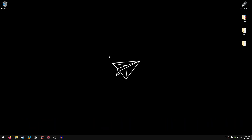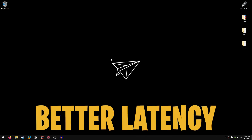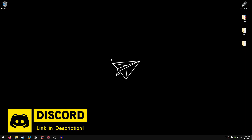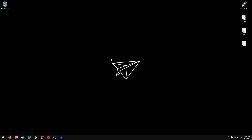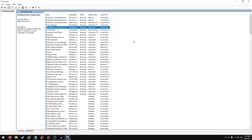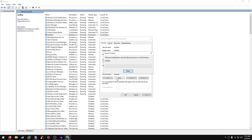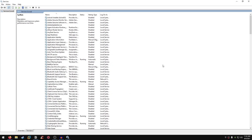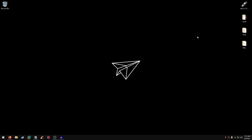Next, we are going to disable a service called SysMain, which relates to svchost processes. Disabling this service will help boost the performance of your Windows and in turn get lower input delay and better FPS in games. Head to your start menu, search for Services, open it, click anywhere and type S to find the SysMain service, right-click, go into Properties, click Stop, then set the startup type to Disabled, hit Apply, hit OK, and close out.